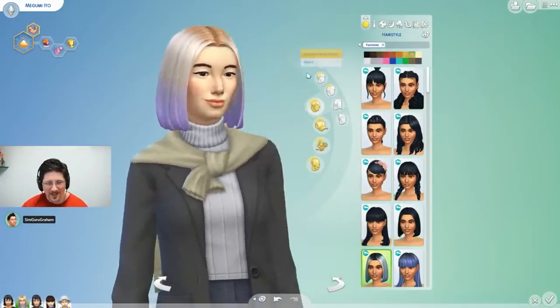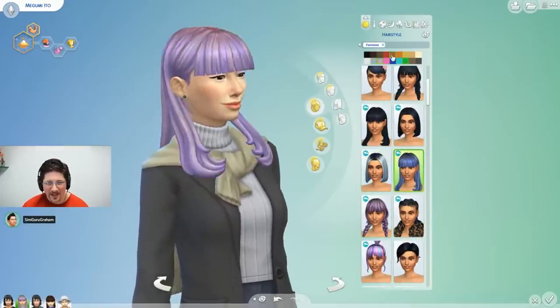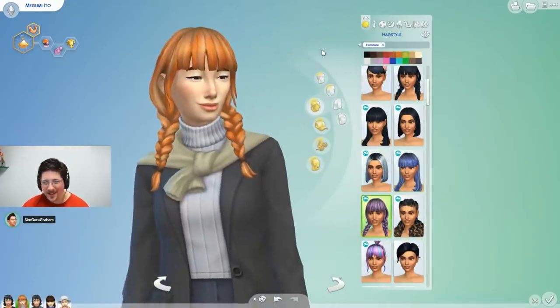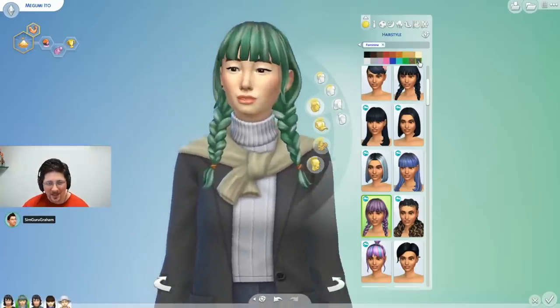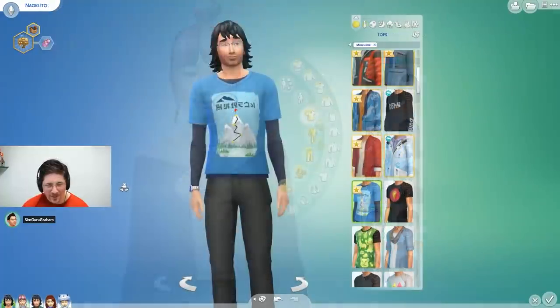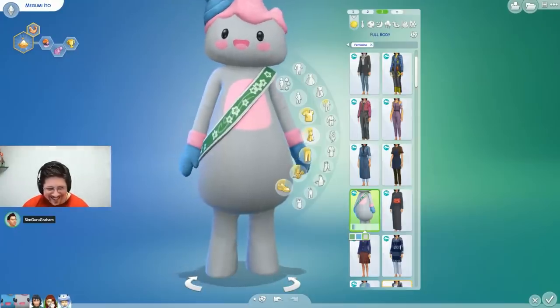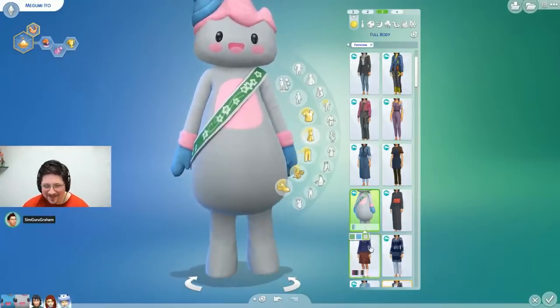There are also two new aspirations - one built around the winter sports and another that is more about exploring and traveling. There are shirts you can only buy at festivals or for having made it to the mountain summit. And of course, you can dress up as Yamachan and unlock snow gear in CAS.